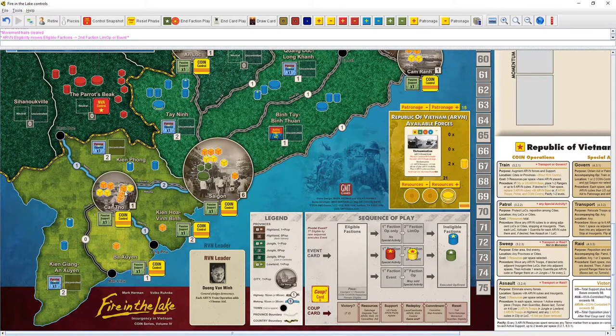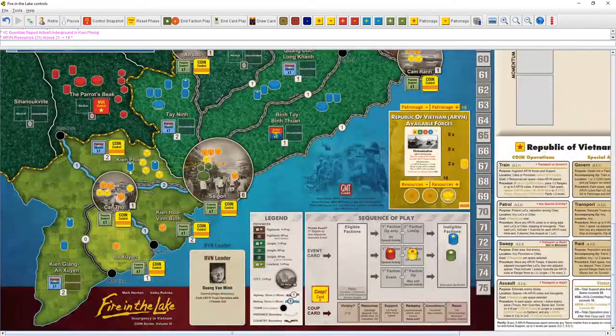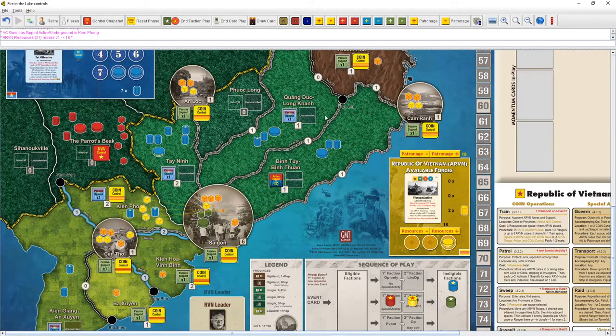In jungle it's one for two. Let's take our troops from Saigon — four troops moving out, leaving one behind — and bring four into Ken Fong. Sweep: activate the guerrilla, now we have coin control here. Pay three resources. Limited op, one space only. Next time I think we're going to start patrolling and getting police out — patrol lets us move any ARVN cubes including police, which is a nice way to spread out.